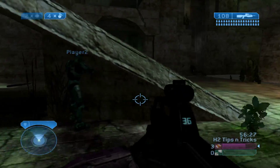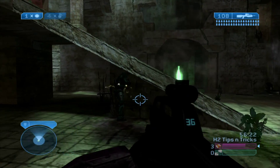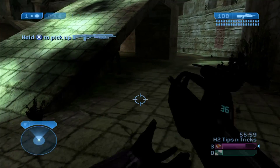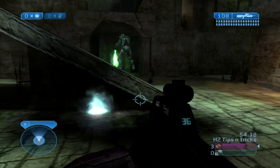It is possible to nade through the ramps leading up to every platform, but it's very hard to do. I'm just showing you the footage where it's successful. As you can see, the plasma grenade works lower down the ramp, but the frag works higher up. I didn't really have an explanation for it.